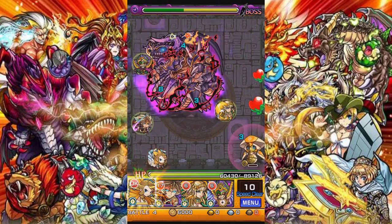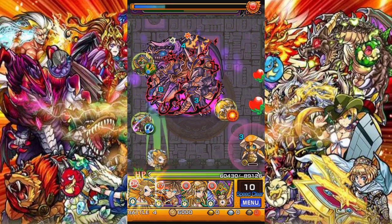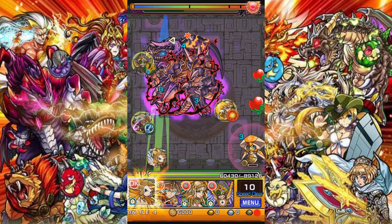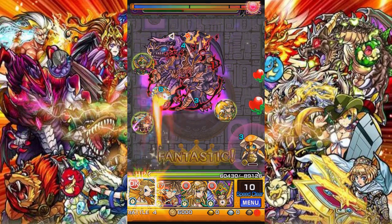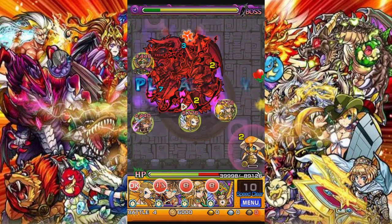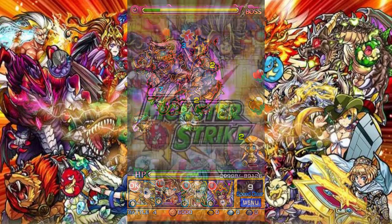Having a pierce type on your team is also good because you can go through weak points — you aim for it and can just go through it as many times as possible. One, two — it went through three times. And as you can see, it did a lot of damage.